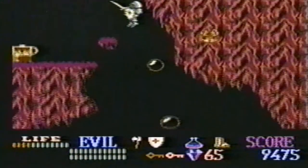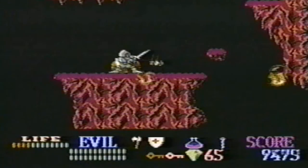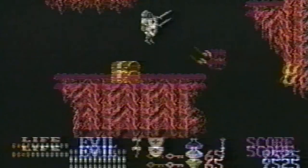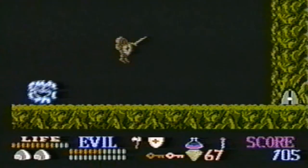Here's the staff of power. We'll lose the lava boots, but we won't be needing them anymore. The battle axe is crucial for beating the monster.